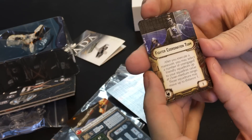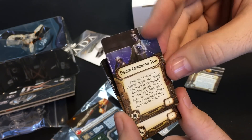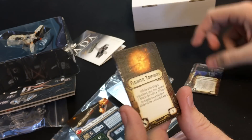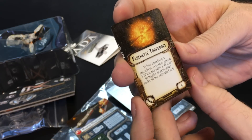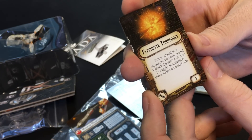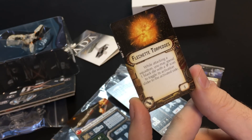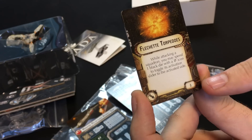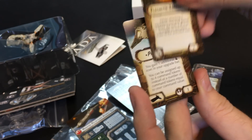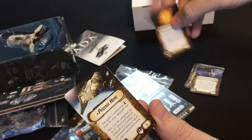Fighter Coordination Team — we've seen this before but it's great to finally get another one outside of the Interdictor. It lets you move squadrons again even if they've already activated, as long as they're unengaged. Flechette Torpedoes — this one's new. While attacking a squadron, you may spend a black die with a critical icon to toggle its activation slider to the activated side. That's a really cool card, and it's so cheap too — if you're running short on points, this is a great upgrade to give a ship instead of something bigger like proton torpedoes.